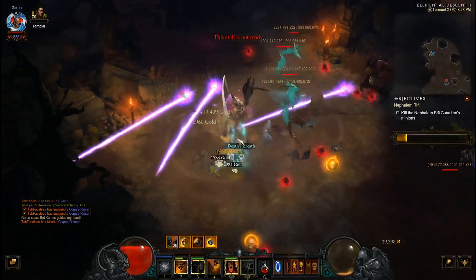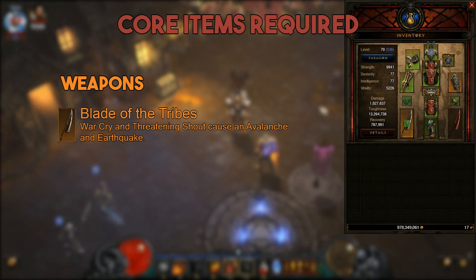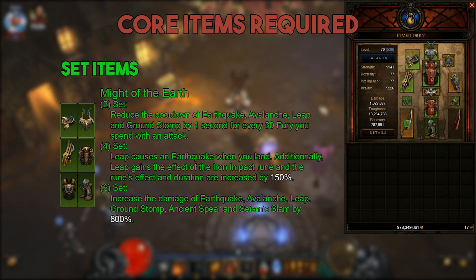Let's start by looking at the gear you are going to require. For your weapon you are going to require Blade of the Tribes. This will make it so your war cries and threatening shouts will cause an avalanche and an earthquake. For your armor you are going to require the Might of the Earth set. With the two-piece bonus, every time you spend 30 fury it will reduce the cooldown of your leap and earthquake by one second. This is what will allow you to spam most of your abilities.